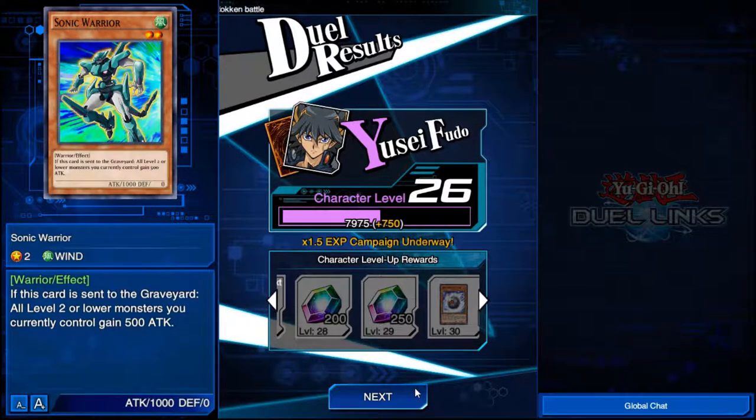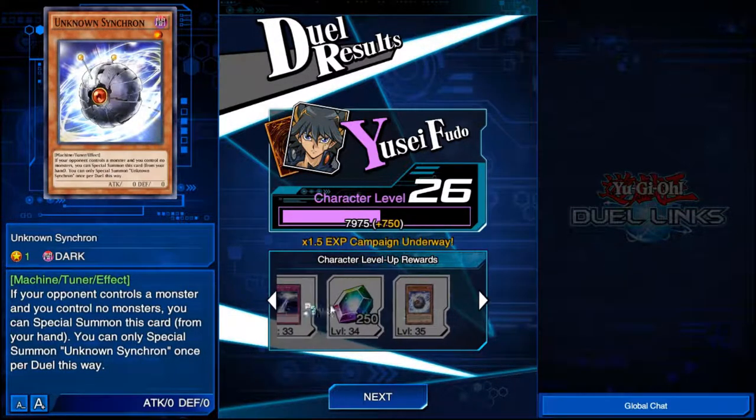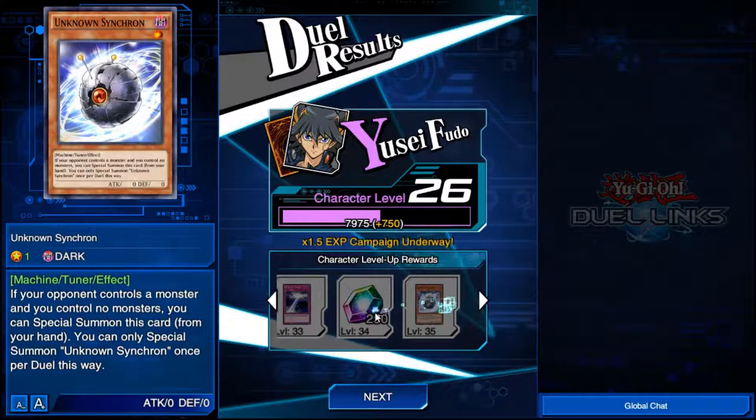You can also get gems — 250 gems for leveling up to level 29, so 450 gems total. That's almost 10 packs worth of gems, which isn't a lot but it's doable. You can get all these other amazing level-up rewards. Level 35 is when the rewards stop for Yusei.